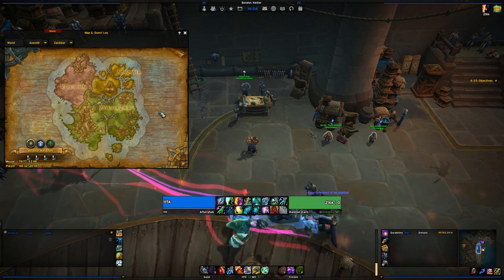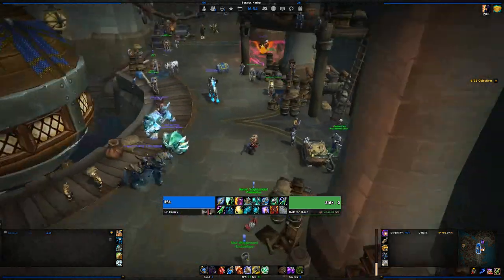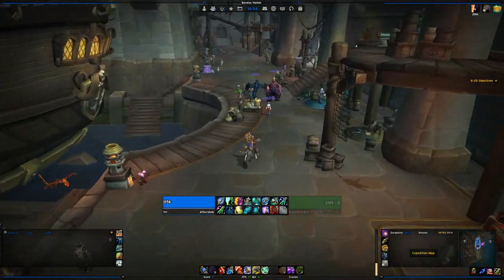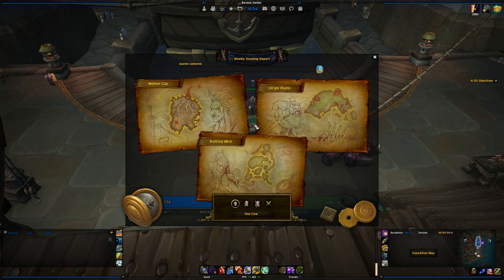The next thing you can do are island expeditions. In Boralus, you'll find Flynn Fairwind — our boy Flynn, aka Jack Sparrow — who offers island expeditions. If you're not in war mode, you face computerized opposing factions; if you are in war mode, you play against other PvP players.